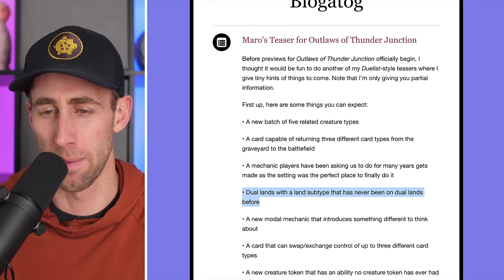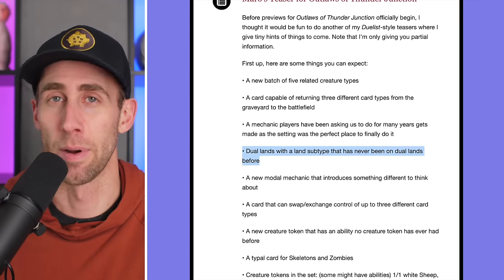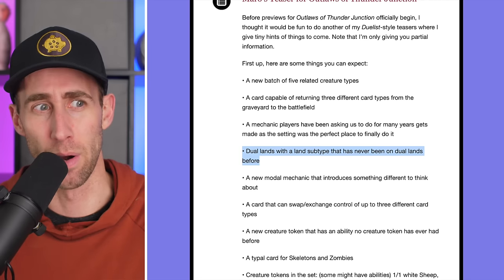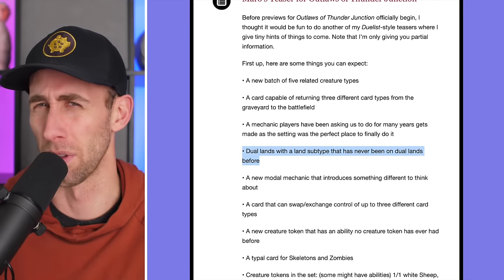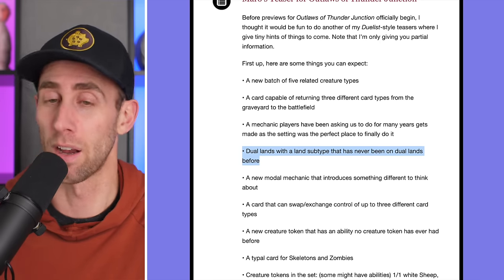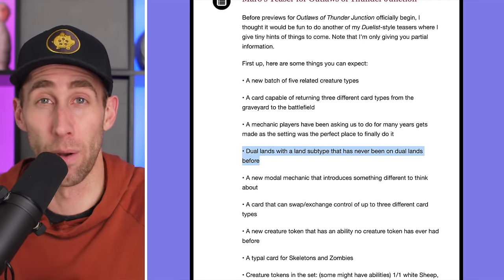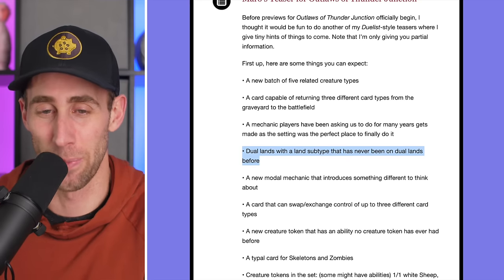Dual lands with a land subtype that has never been on dual lands before — I'm assuming that's desert. Let me know in the comments if you think that's correct. I believe, and this might be a spoiler, we already saw basically two different dual lands that were deserts. So that one has been solved. That could have been guessed anyway, since we're going into wild wild west and there are deserts. Good thing deserts are back for any of those desert tribal decks.